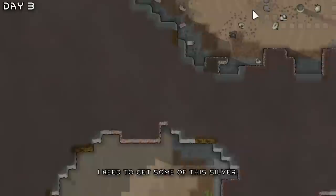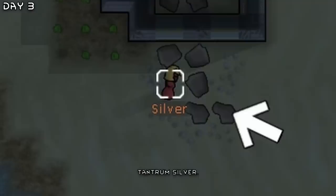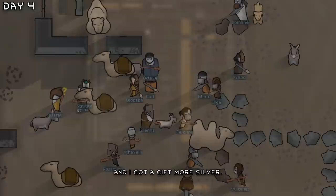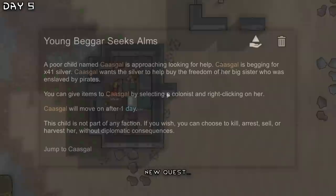A bulk goods trader! I need to buy some stuff. I need to get some silver, mine that out. I decided to buy 98 pemmican. On the second visit, I sold off beer and smoke leaf and bought pemmican and wood. We got a gift — more silver. We have a lot of pemmican and wood now. This is very good.